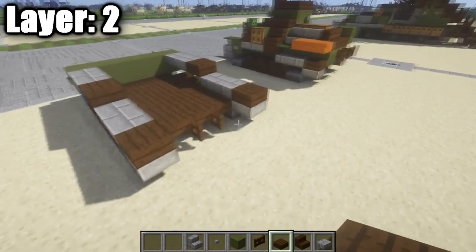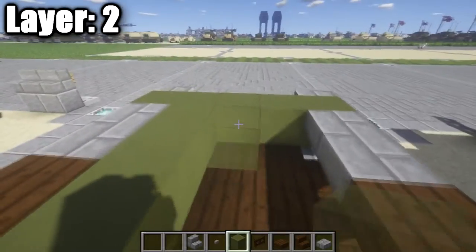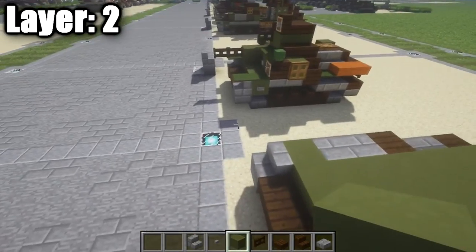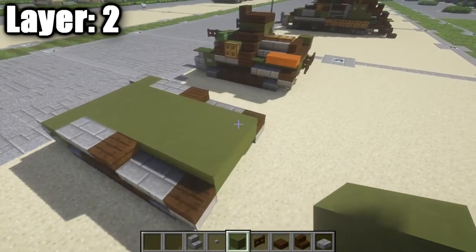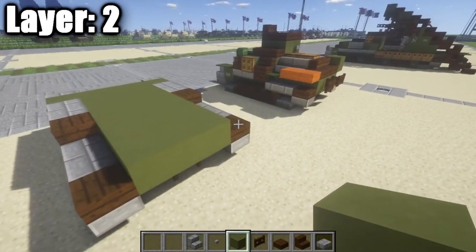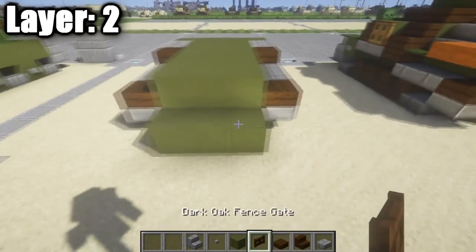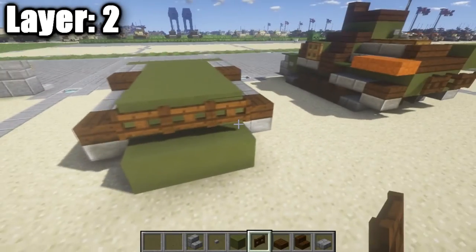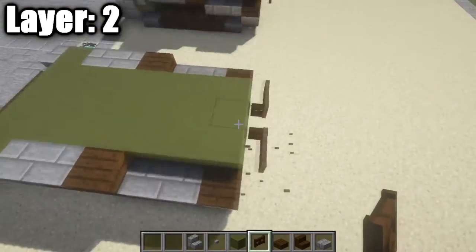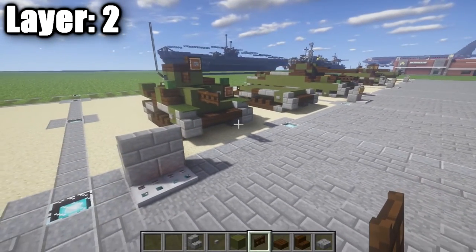Fill up the center by running rows of three green stained clay all the way back to where the dark oak wood half slab is. I'm filling this in because there's really no space for an interior — tankettes are just too small and in Minecraft it's very hard to fit anything inside. On the back side, place three dark oak wood fence gates across, then open the center one so it connects to the hull of the vehicle. That's it for layer two.